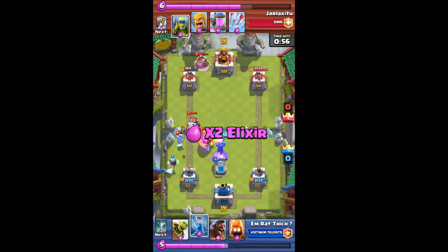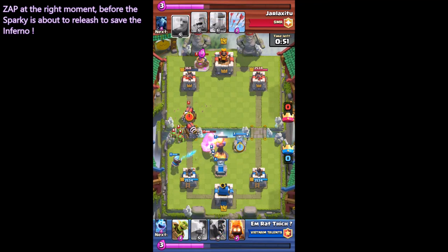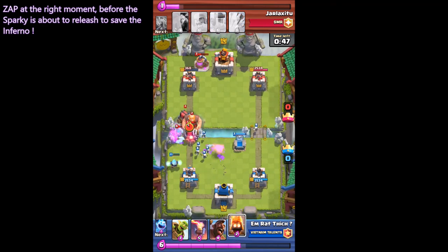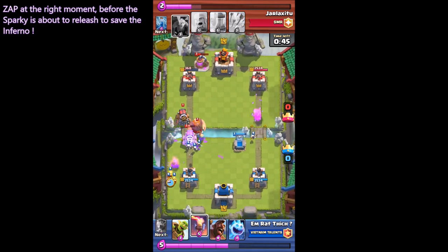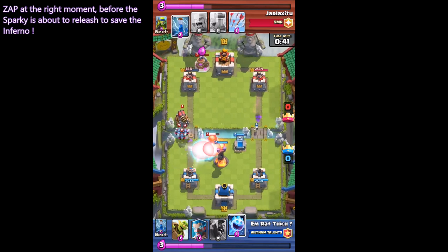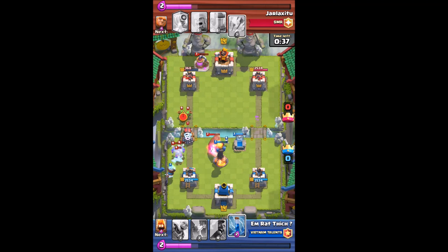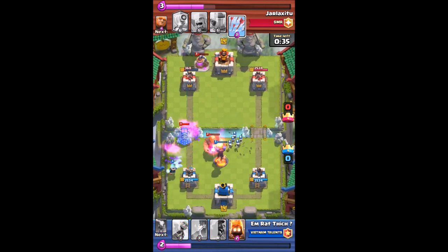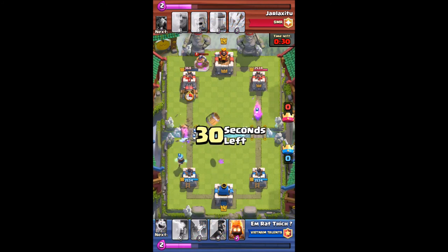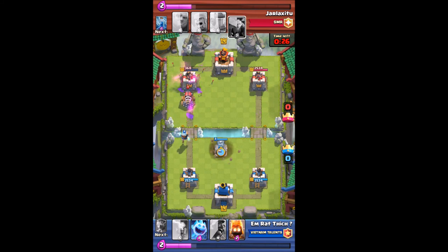He zapped my Inferno Tower again. Another double Sparky push — I need to respond. Good job, my Inferno Tower! He zapped my Inferno Tower again, but I zapped back and saved my Inferno Tower at the right moment. I have successfully defended this attack.